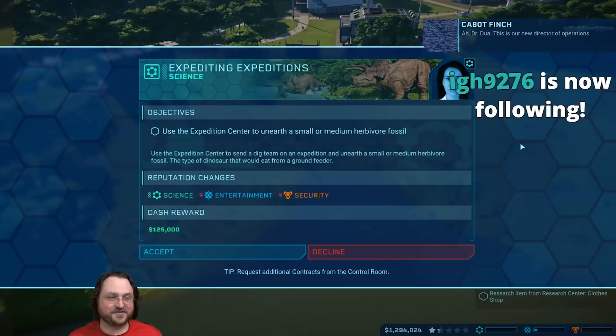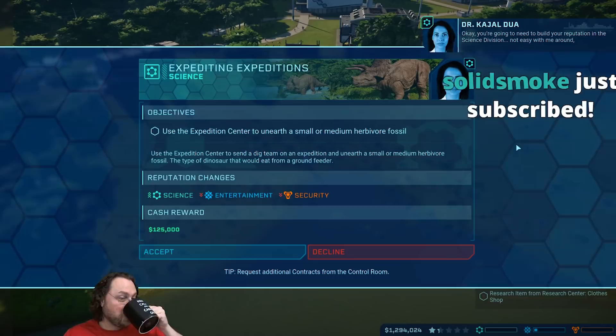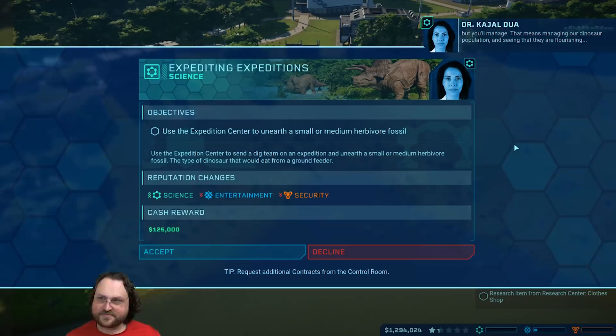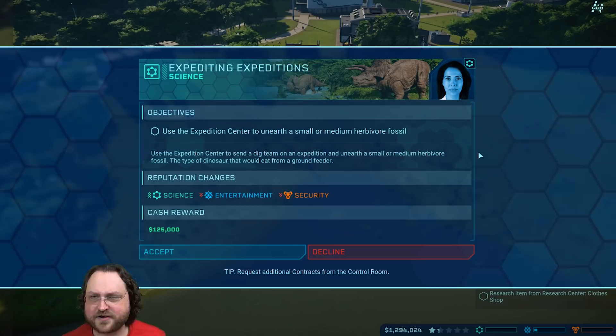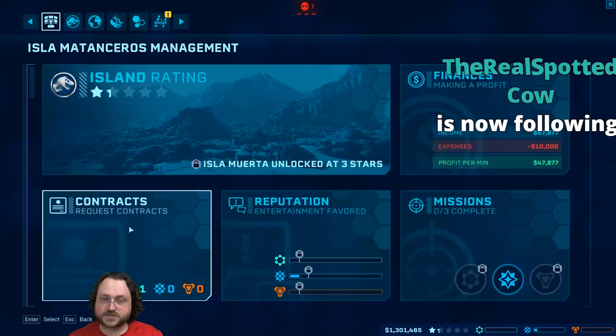This is our new director of operations. I run the science division. You're going to need to build your reputation in the science division - that means managing our dinosaur population and seeing that they are flourishing, keeping it from becoming overcrowded. We got a mission from the science division: they want us to unearth a smaller medium herbivore fossil - we'll just run an expedition. We can go to the control room and request a new contract; there's a cooldown on how often you can do it.